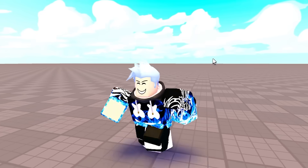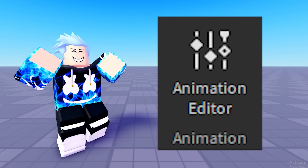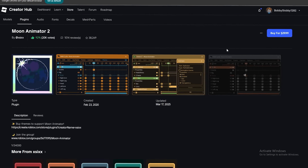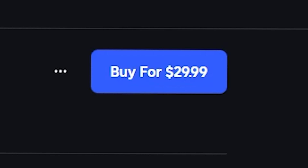So in my last video, I opened up Roblox Studio ready to make some insane animations. But I quickly figured out that the Roblox animator sucks. So I did 30 seconds of research on YouTube and found that everyone was recommending the same plugin called Moon Animator, which sounds pretty cool and easy to use until you realize that it costs your entire life savings to buy. There's no way I'm spending $30 on a Roblox plugin.